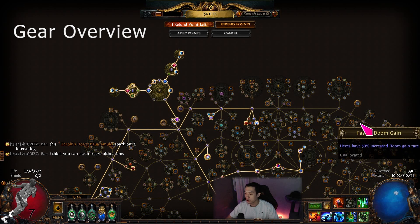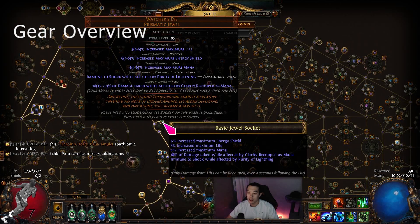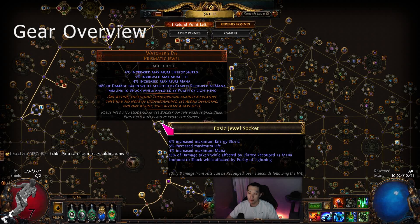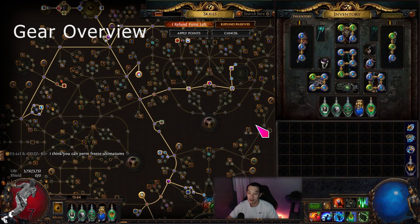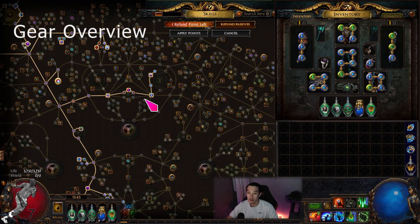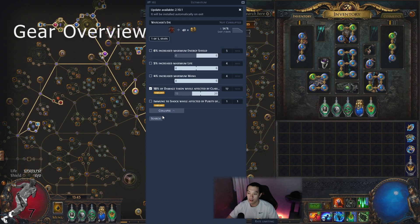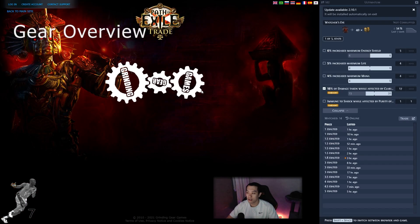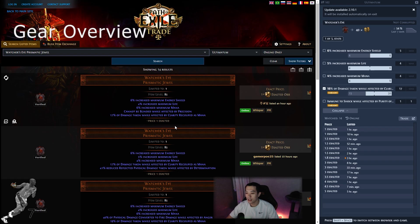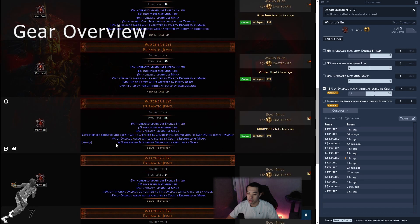I also got a Watcher's Eye — this mod right here, damage taken while affected by Clarity recouped as mana, has helped a lot. It's made it much more comfortable to run RF, and it's a really good mod in general. I advise you to get it. It's only one exalt on the Watcher's Eye, which is pretty cheap but actually pretty game-changing. You can get any one of these — I don't really know if there are any dual mods that are good, but obviously something with Wrath would be ideal.